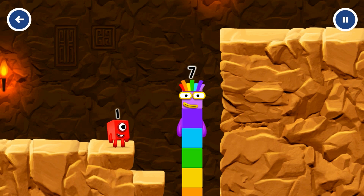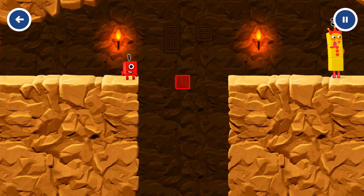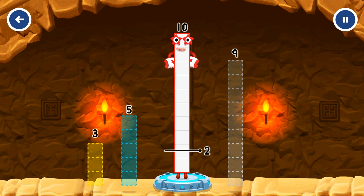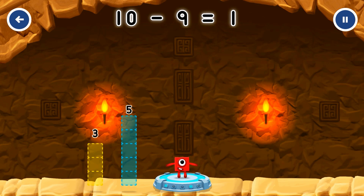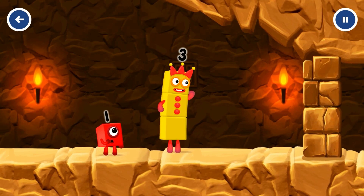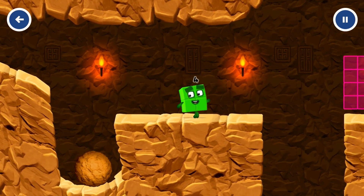I am seven. Excellent. Tap now. Take number blocks away from ten to leave one. Drag an outline onto the middle to take number blocks away until you have just the right number. You've solved it! Minus nine equals one. One. Great. I think three might need one's help to get past that wall. Oh yeah! Let's go. Two for two.